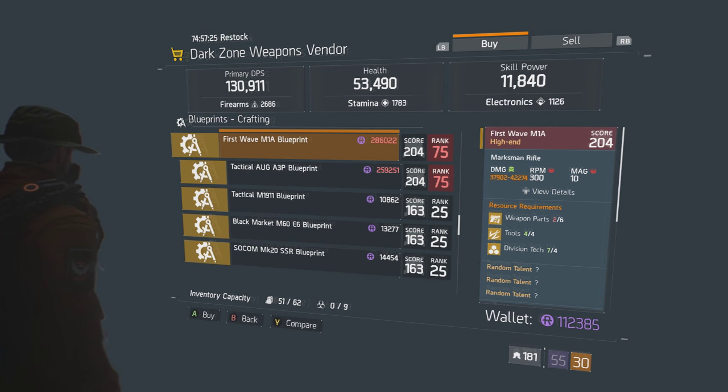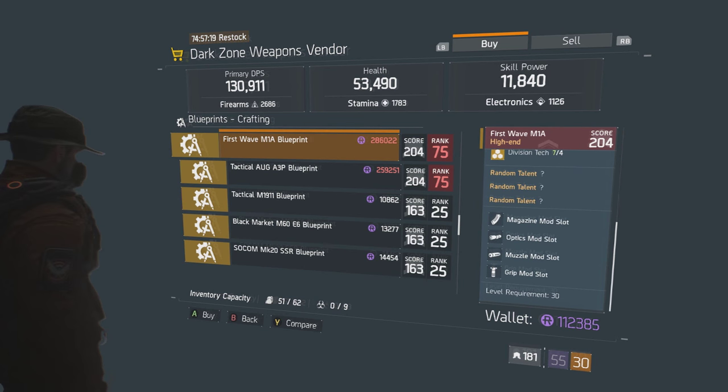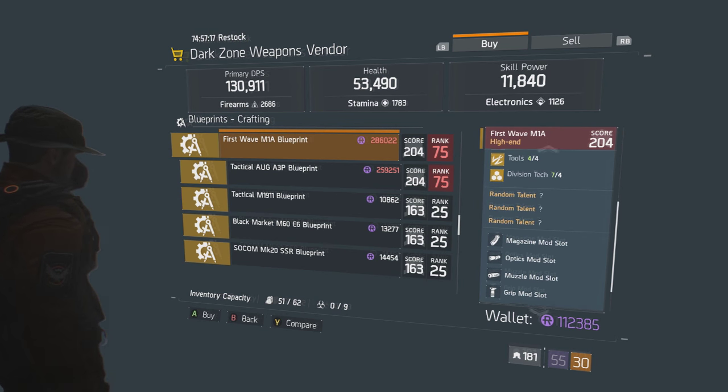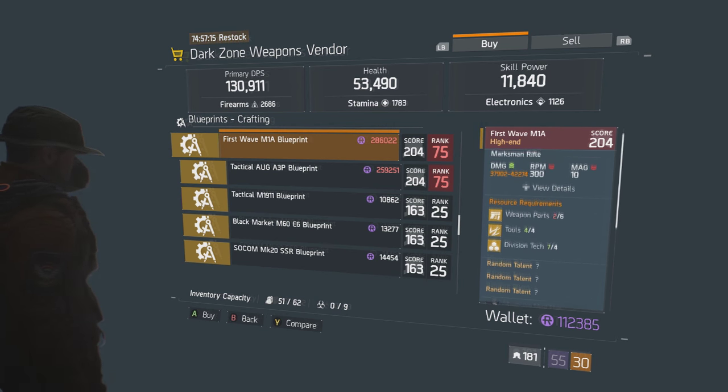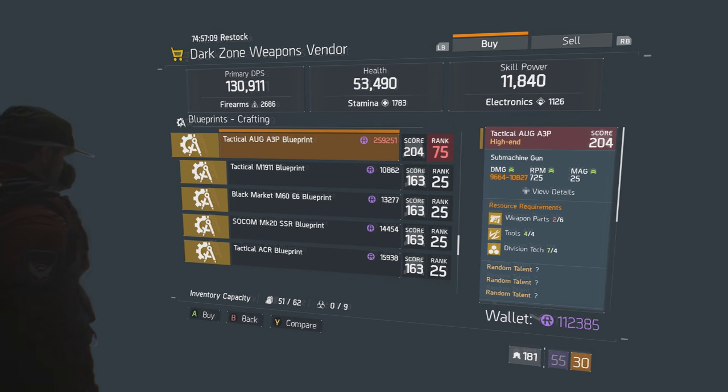For the First Wave M1A Blueprint, it'll be costing you a little over 280k. And for the Tactical AUG A3P Blueprint, it'll be costing a little below 260k. These are going to be randomized for the perks, and you'll need to be at least rank 75 in the Dark Zone to be able to purchase these.